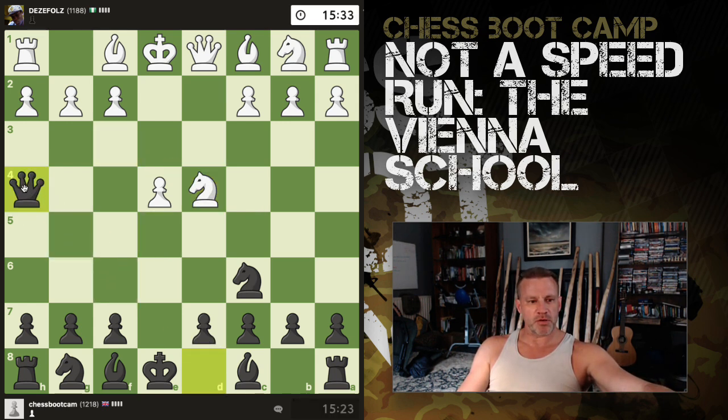They take with the knight and now we bring the queen out to h4. The point about this is it's refutable — there is a line that white can get a reasonable advantage and force your king to move. It involves coming around here and attacking this pawn basically.